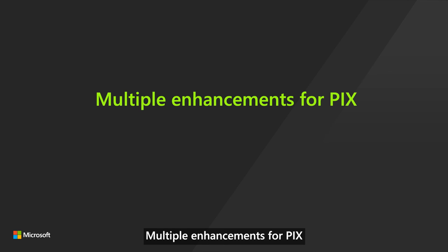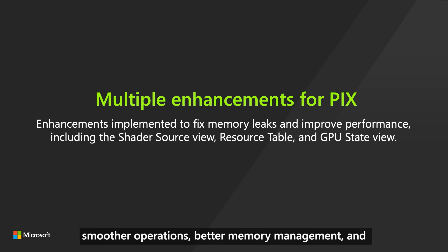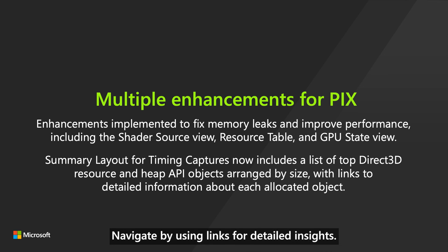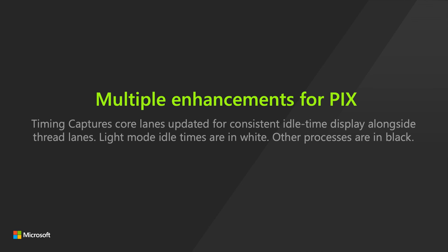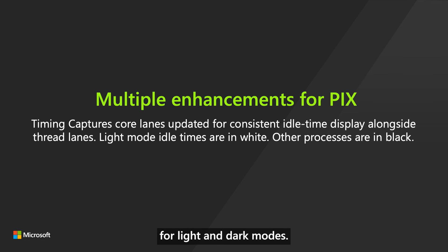Multiple enhancements for PIX. Enhanced PIX UI performance means smoother operations, better memory management, and optimized views like shader source and GPU state. The largest Direct3D resources and heap API objects are now listed in the summary layout and timing captures — navigate using links for detailed insights. Consistent and distinguishable idle time displays now appear in the core lanes in timing captures, adaptable for light and dark modes.